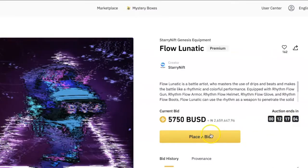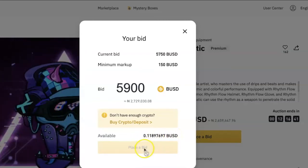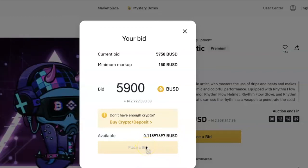Click on Place a Bid to place your own bid. You will see the minimum markup, which is the minimum amount of money that you must add to the current bid in order to place your bid. Enter the amount you want to place as your bid. You will see the available amount of BUSD in your spot wallet. If you have enough BUSD to cover the bid, then click on Place a Bid. The button is grayed out right now because I don't have the minimum amount of BUSD needed to place this bid.